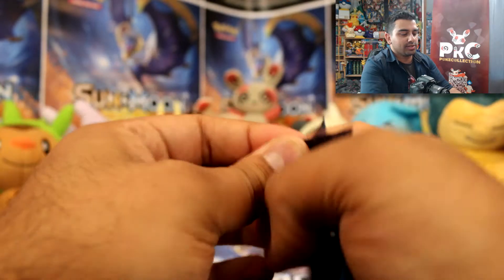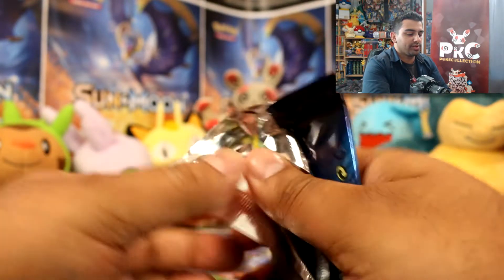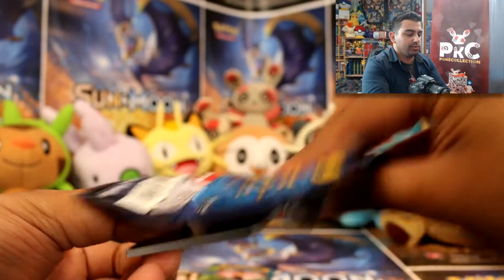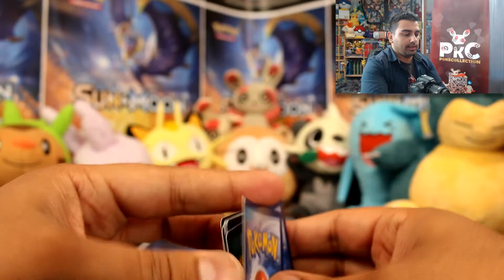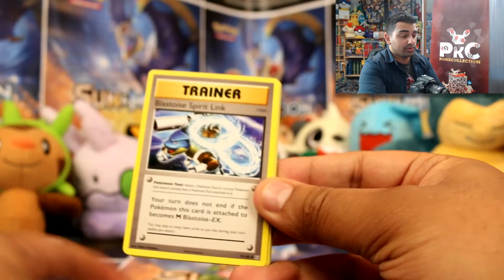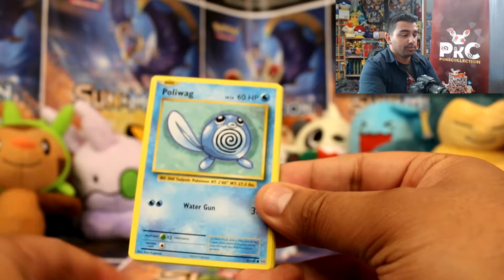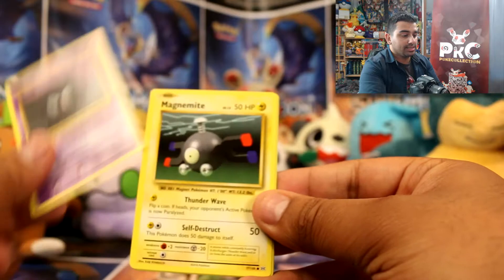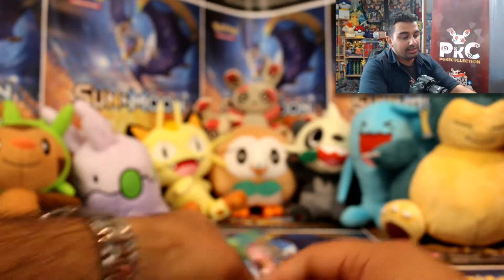Now onto two packs of Evolutions to end the video. Still hoping for that Gyarados holo that I haven't gotten from the set itself. So we have a Magmar, Energy Retrieval, Blastoise Spirit Link, Weedle, Voltorb, Poliwag, Gastly, Magnemite, a Diglett reverse, and a Raticate.